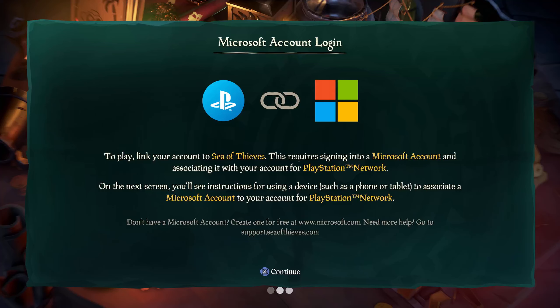It says here: to play, link your account to Sea of Thieves. This requires signing into a Microsoft account and associating it with your account for PlayStation Network — and this is whether or not you're transferring a save. In order to play the game, you have to have a Microsoft account. On the next screen, you're going to see instructions for using a device such as a phone or tablet to associate a Microsoft account to your PlayStation Network account.